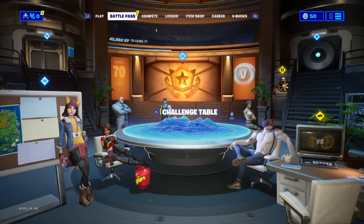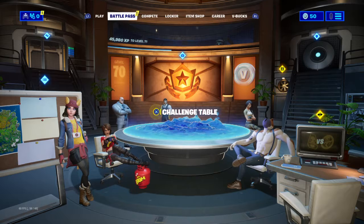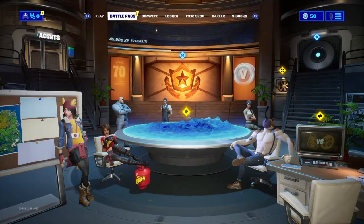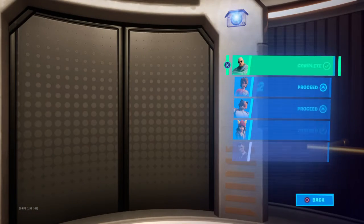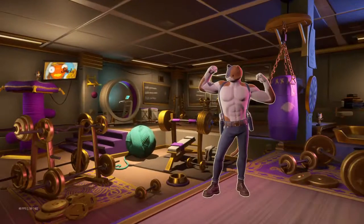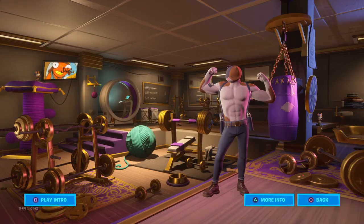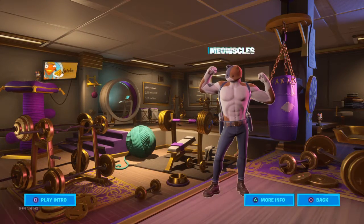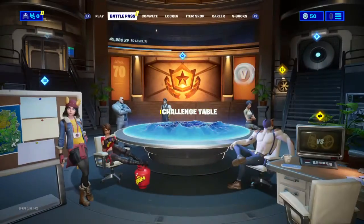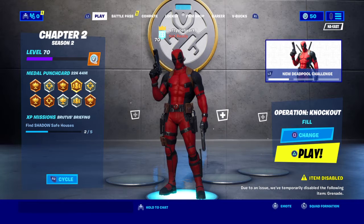There's a crystal right on the ground beside the outside. Go to the agency and go to the outside — there's one gun on the floor. I already got it, so the next thing you wanna do is...